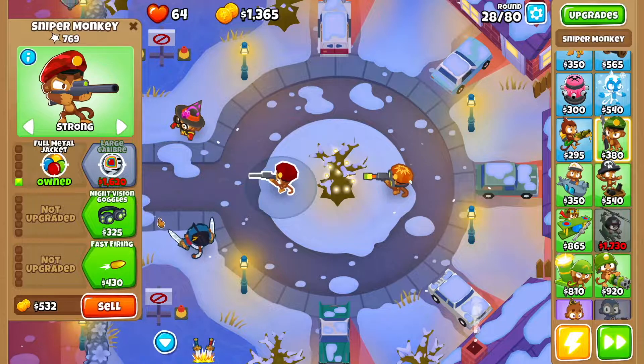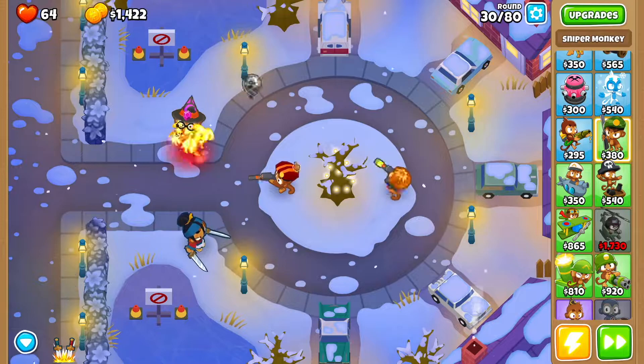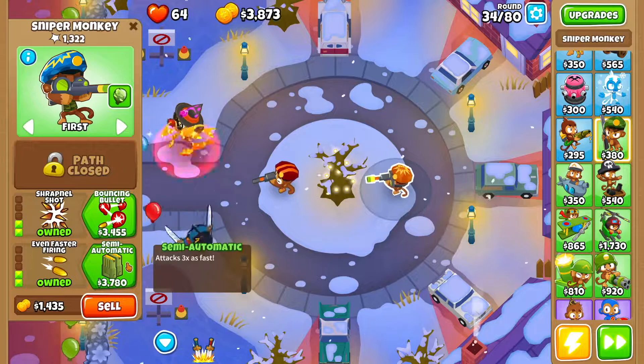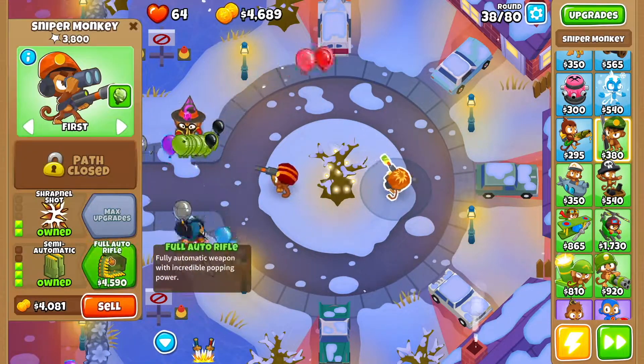Then we want to go back to our first sniper monkey and also get fast firing and even faster firing. Then you're going to go to the sniper monkey on the right side right here — we're going to get semi-automatic and then full auto.